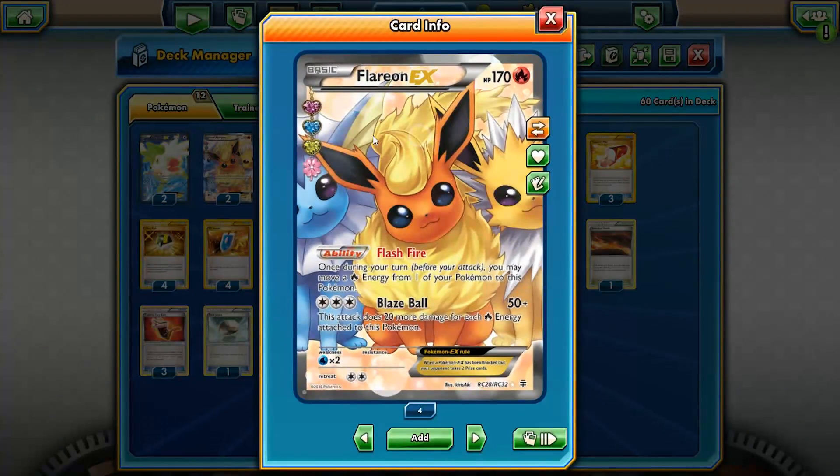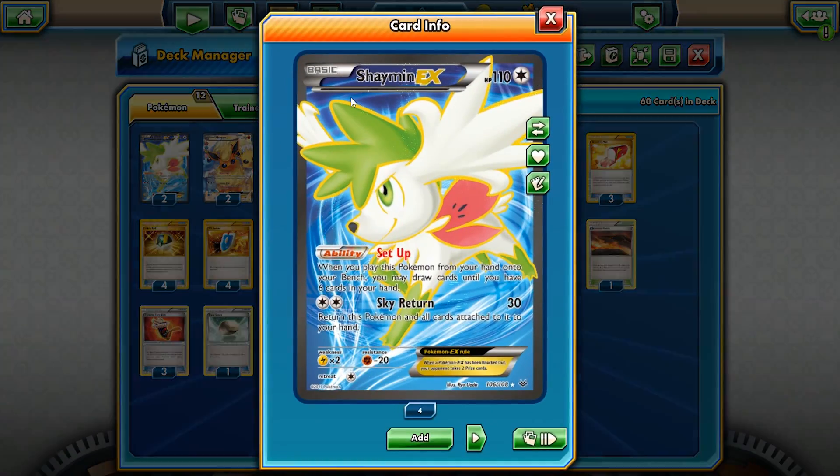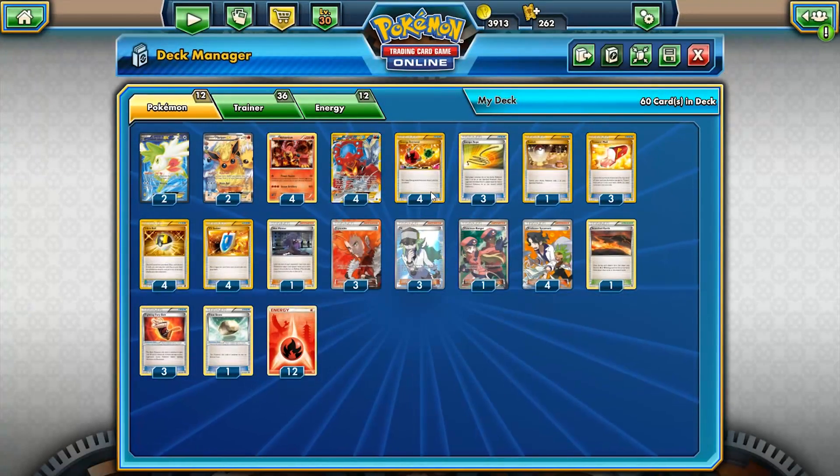We have Flareon EX as a backup attacker — two copies, 170 HP Fire type. Its Flash Fire ability lets you move a Fire Energy from one of your Pokémon to Flareon EX once before your attack. Blaze Ball hits for 50 base damage plus 20 more for each Fire Energy attached — very similar to Keldeo EX's Secret Sword. All these Pokémon have Water Weakness. Shaymin has Lightning Weakness. Shaymin's Set Up ability lets you draw until you have six cards.